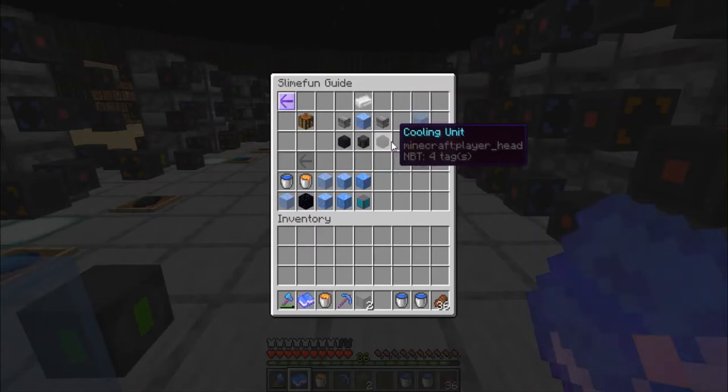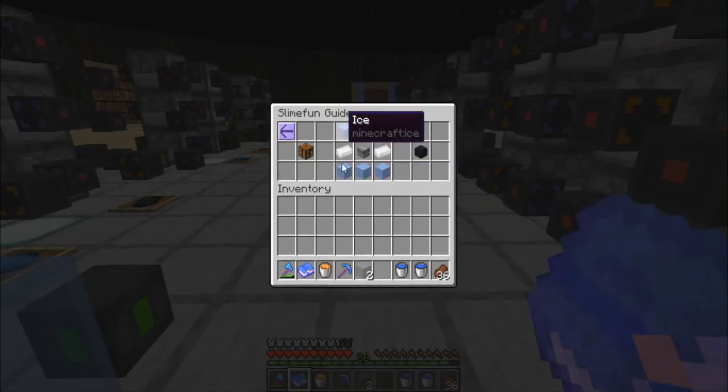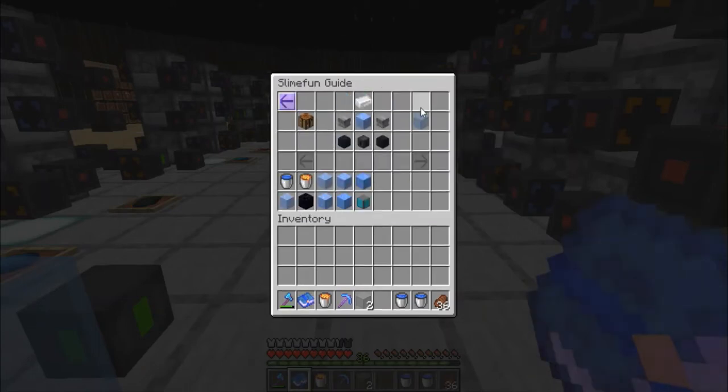So far these are the only places where I've actually found cooling units, and these are very relatively easy to make — six ice, two aluminum ingots, and an electric motor. So realistically you need four motors, a couple of ice, a medium capacitor, and a couple of ingots. Cost scale, difficulty range — I would say low to medium.